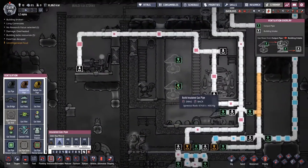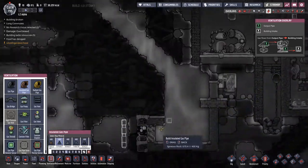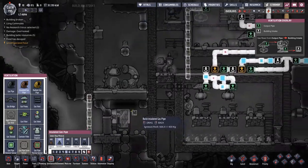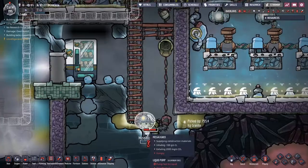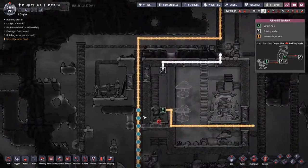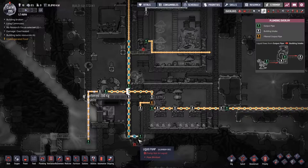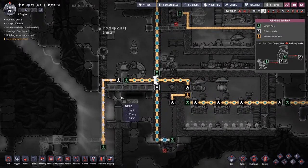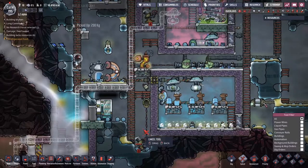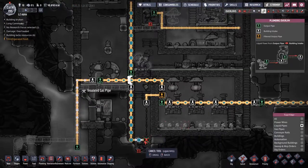I want to get an insulated gas pipe. We're going to take it from this one, come out, down, and I think we're going to go all the way over here to this one, perhaps through this way. Yeah, that looks beautiful. What's this taking down? We've got frozen liquids in here. This was a problem I had last time - we started picking up a little bit of normal water because we had some ice melt over here, flowed into here, and then I started turning pipes off. But we can just tidy this up.